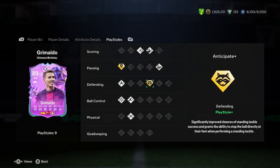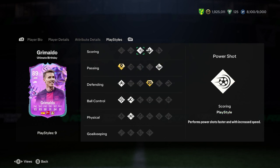Playstyles: we've got incisive pass plus, whipped pass, anticipate plus, dead ball, power shot, jockey, technical, rapid and relentless. Very very nice on the playstyles there, yeah that's really good.